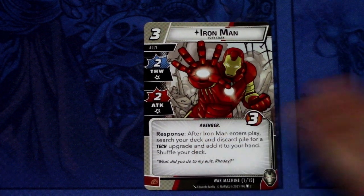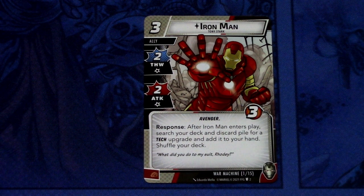The signature ally is, of course, Iron Man. If we remember from the core set, Iron Man's signature ally is War Machine. So again, they are doing the same thing as with the Guardians of the Galaxy, or some of them like Ant-Man and Wasp. So Iron Man — Tony Stark — is a 3 cost ally, 2 thwart, 2 attack, Avenger, 3 health. Response after Iron Man enters play: search your deck and discard pile for a tech upgrade and add it into your hand. Shuffle your deck. Iron Man can also be committed as a physical resource. This combos well with decks that use a lot of tech cards, and there are a lot of tech cards in War Machine's signature cards.